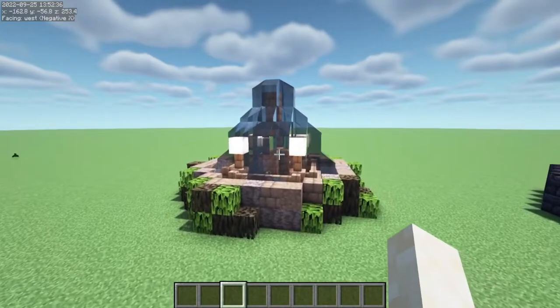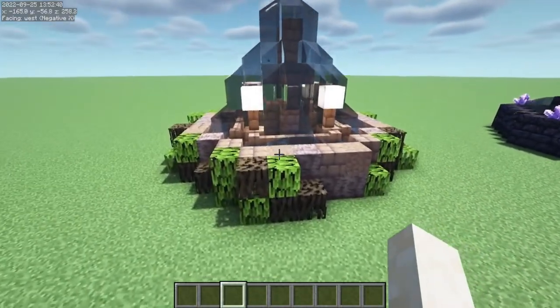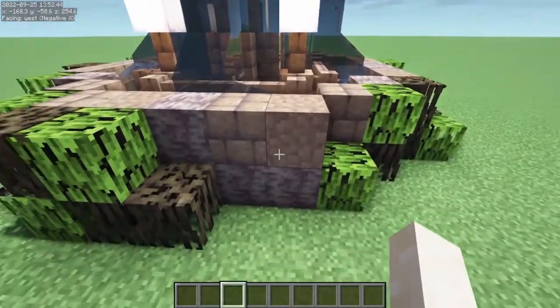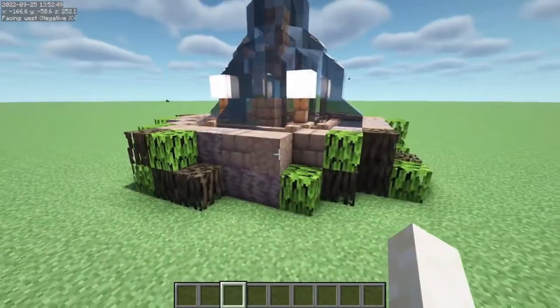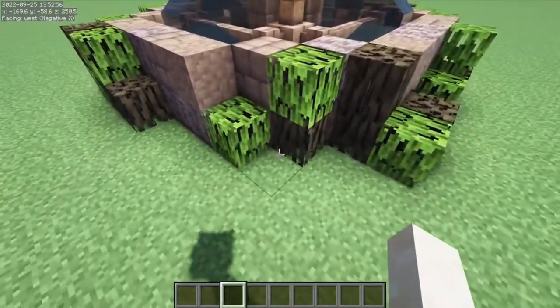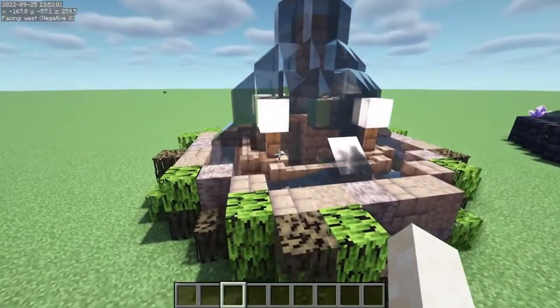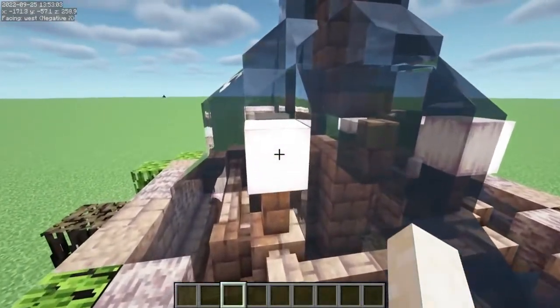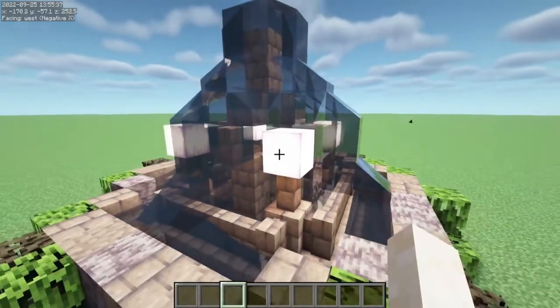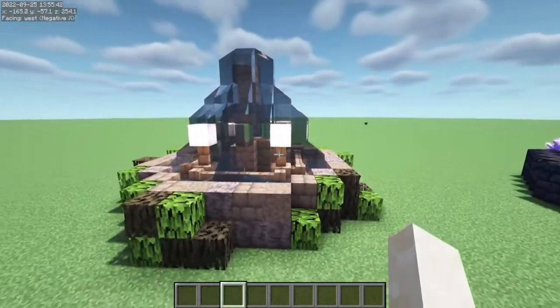If you're going for an overgrown look in your village, why not incorporate a fountain similar to this? Using mud brick, packed mud, and dripstone gives off an earthy vibe, while dressing up the base of the fountain with mangrove leaves and roots gives off that overgrown look. Here I use frog lights, but you could use other light blocks such as end rods or lanterns placed around the edge of your fountain.